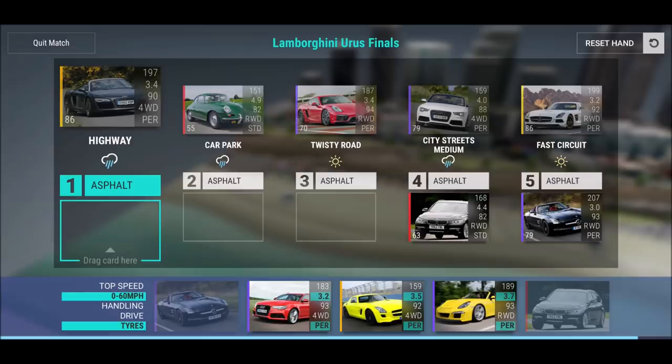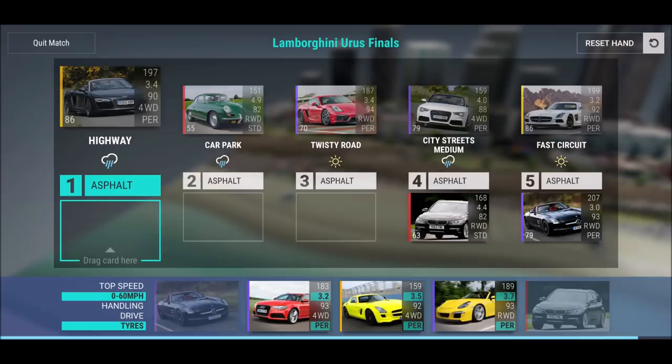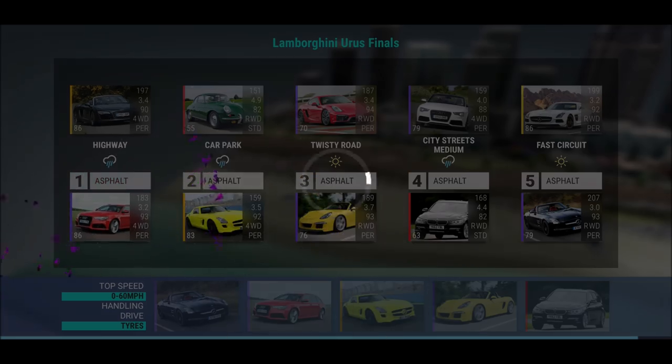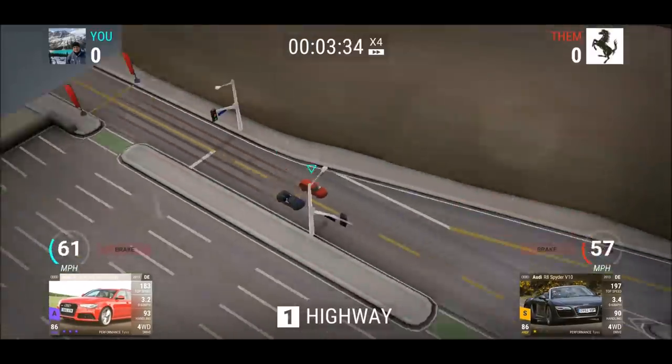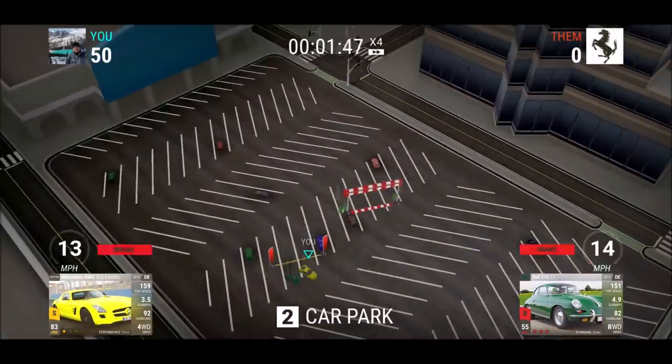He's got a four-wheel drive RS5 Cabriolet which is going to be interesting. For twisty road he has the Cayman GTS — I've seen this one a few times, good epic. It's probably going to beat my Roof 3800s, that's fine. Going in for car park and highway — hopefully I can win both of those and feel safe about winning the whole match.